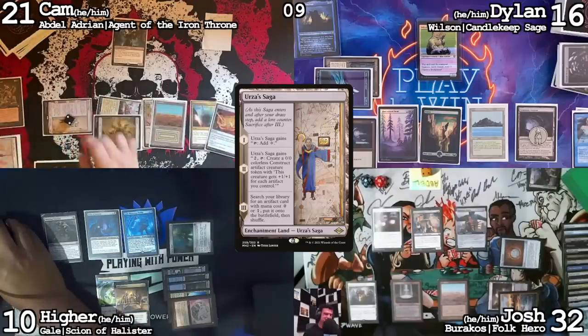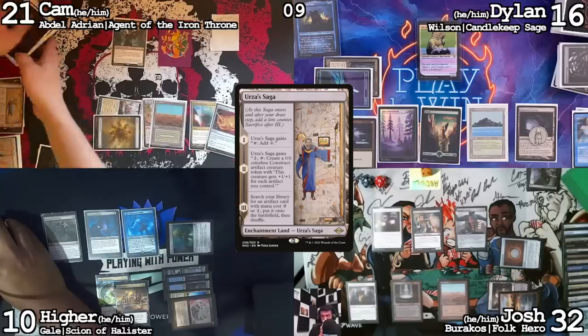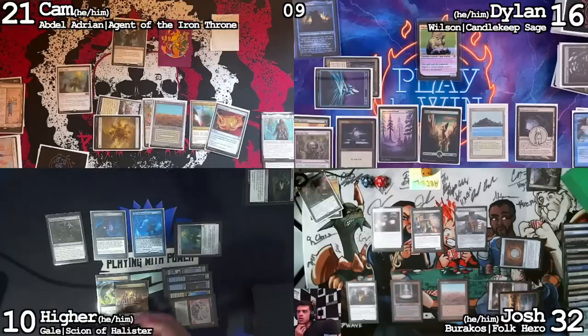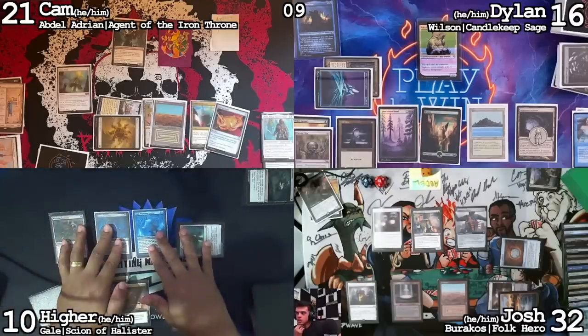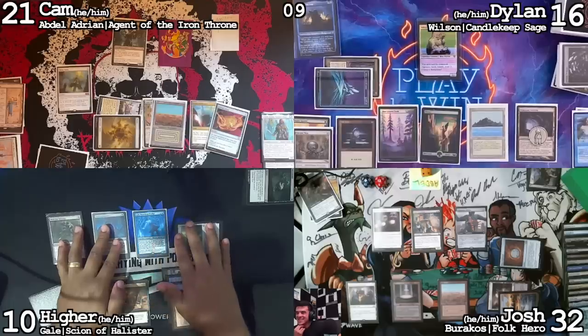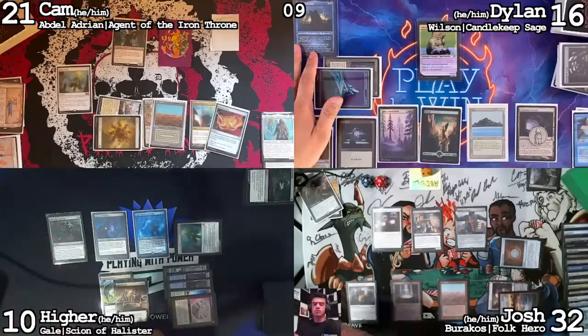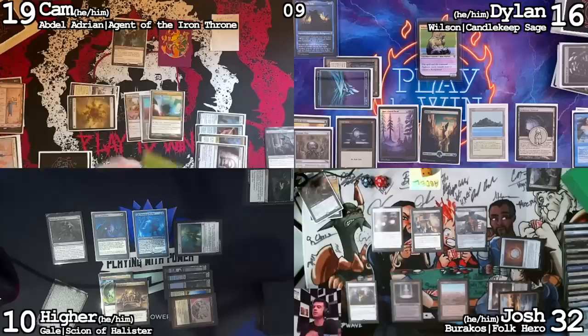On my upkeep I'm going to make another Karnstruct with the Saga. Draw for turn, and on my main phase the Saga will go away. Mana Vault. Cameron — Hire's at 10 and you have an 8-8. Flamble. You notice how I haven't done anything and the person who's won games is still alive? I'm at 10 life also. Abdel is no longer a thing. Play Ancient Tomb as land for turn — puts me down to 19.